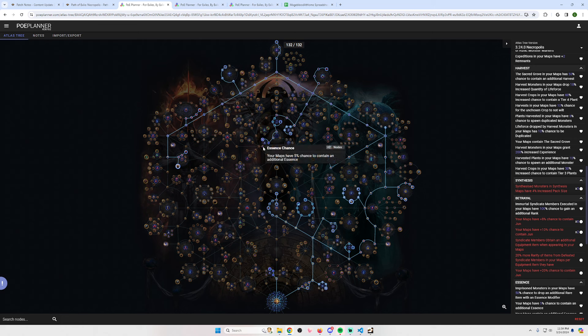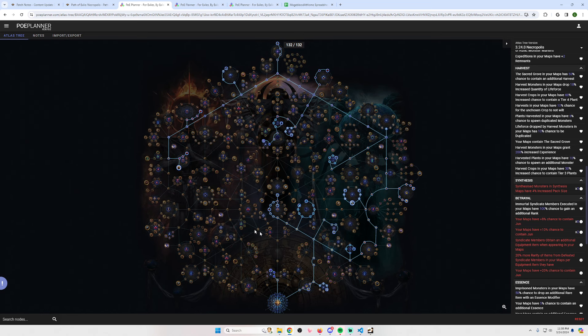Expedition and harvest are basically exactly the same as before. Betrayal is a little different but mainly the same — you take the same nodes. I've opted not to take intelligence gathering because if you have blight, betrayal, and hunt in every map, the utility of intelligence gathering goes down since you're getting so much influence anyway. Intelligence gathering was mainly good if you got ten maps without betrayal, but it's likely not necessary if betrayal is in every map.